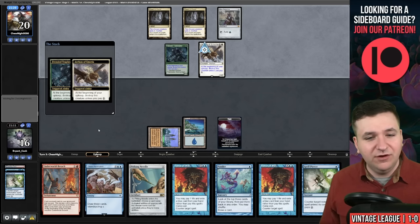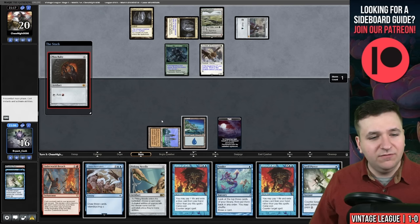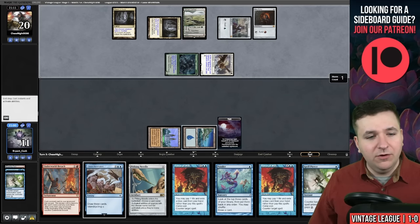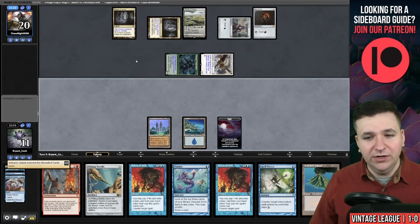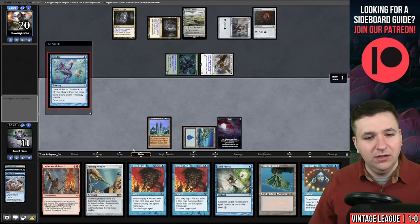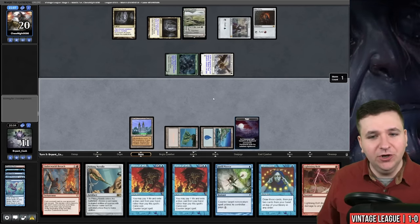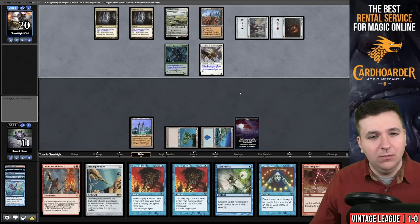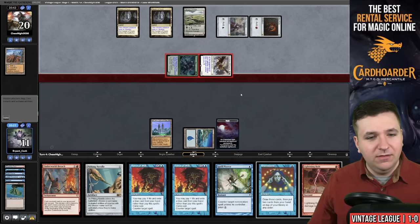Draw for turn — it's another Spell Pierce. Play the Tabernacle. My thought process here is that I want to cycle the Lorien Revealed on the end step, but maybe I'm supposed to do the Ponder instead. Horizon Canopy, Mox Ruby — they will not be casting another spell this turn. We'll be taking 5, down to 11. On their end step, we will cycle the Lorien Revealed, go grab the Volcanic Island. We have 3 copies of Lightning Bolt — that's what we're looking for here. Brainstorm — I'm going to Ponder. There's a Bolt. We can put the Breach on the bottom, play the Volcanic and pass. This attack will put me to 6 — I'm pretty close to death.